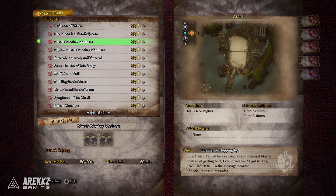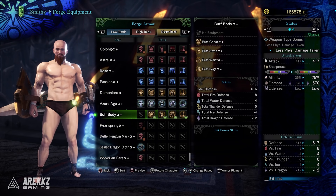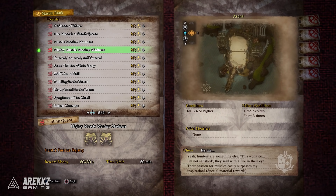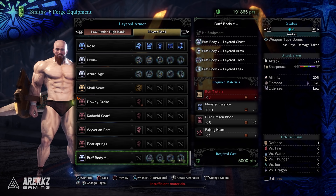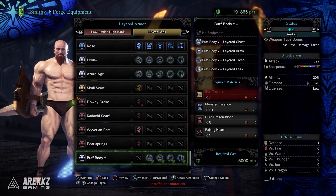Muscle Monkey Madness is one of my favorites because it leads to the buff body armor set, which is incredibly cool. On top of that, the brand new quest Mighty Muscle Monkey Madness — introduced in the most recent festival — gives you the ability to craft the layered version of the gamma set, which is basically an even buffer buff body. It has you hunting two Furious Rajang, so good luck, but definitely worth it.